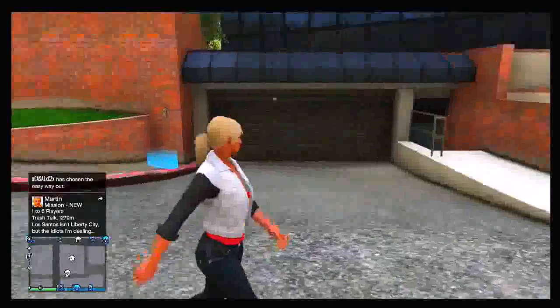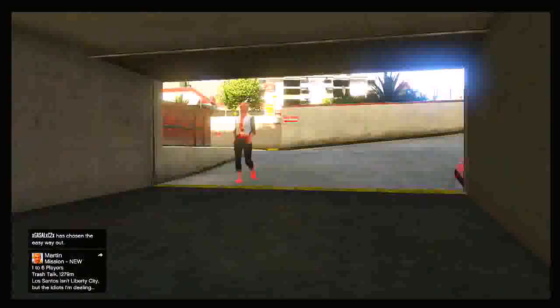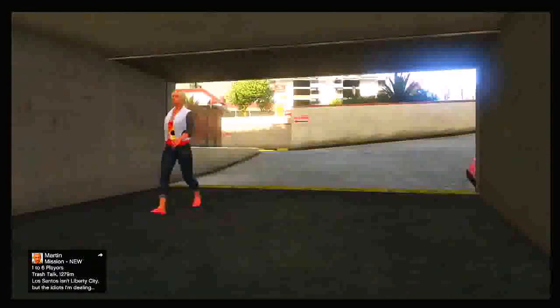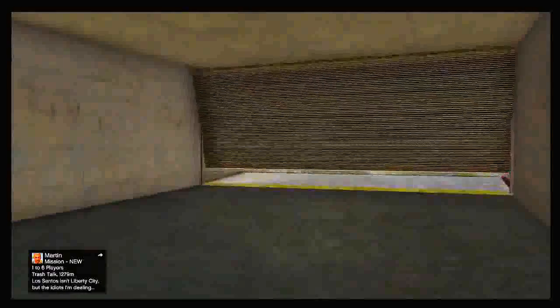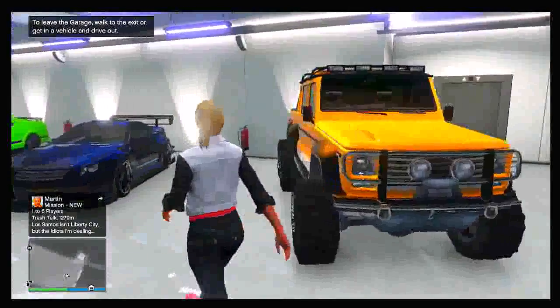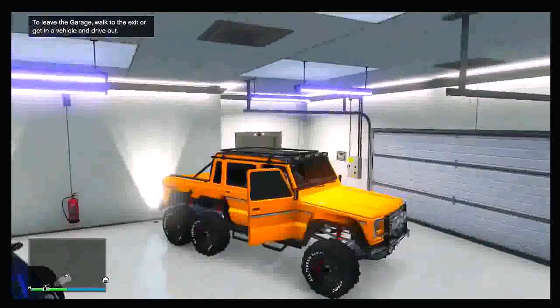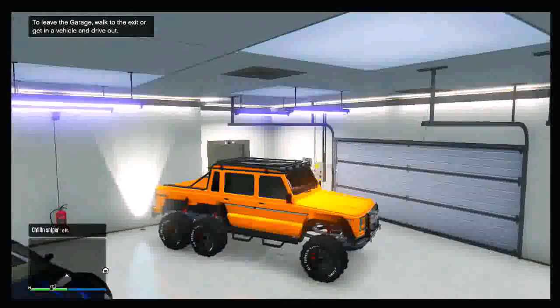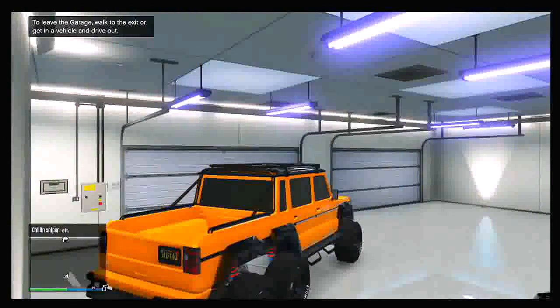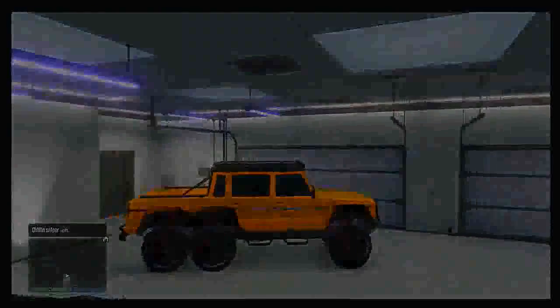The vehicle may disappear but it is now inside your garage. Come back out and go back into your garage and the vehicle will be there — meaning you have successfully got the car for absolutely free. This works on your friend's vehicle too, so you can create a copy of your friend's vehicle and keep it for yourself. As you can see the Dubster is inside my garage. This works on single-player to multiplayer vehicles. Hope you all enjoyed — sorry for the long tutorial, but I wanted to explain everything fully. Drop a like if you enjoyed and I'll see you in the next video.